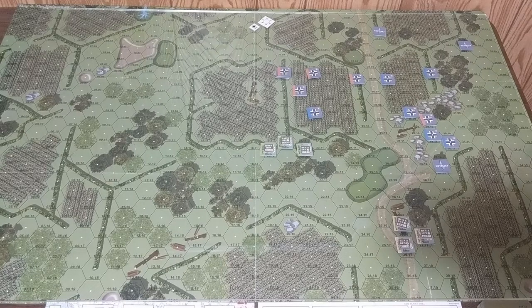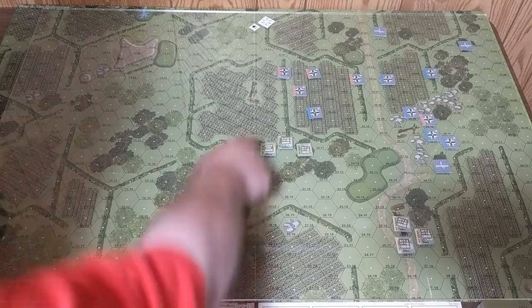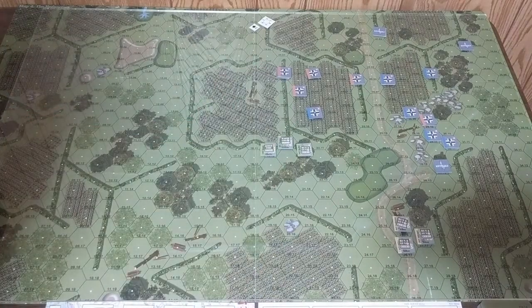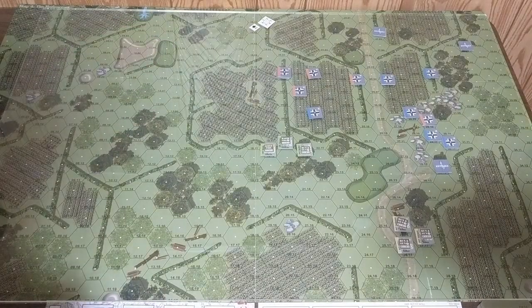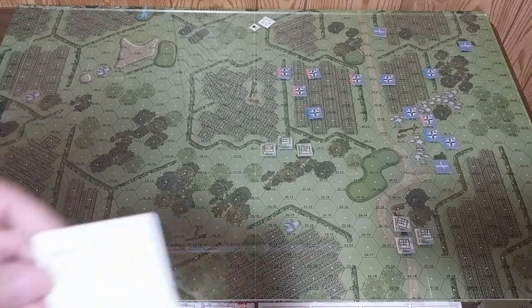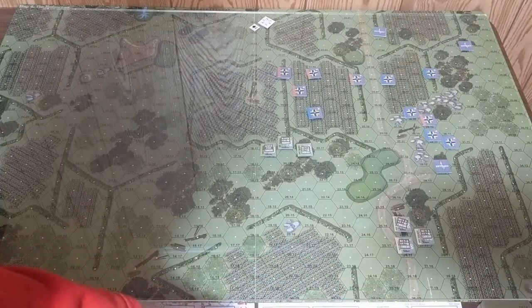That ends Step 2, the friendly order phase. Now Step 3 is the enemy card phase. We draw one card per enemy soldier on the map, and the first card drawn for each enemy team becomes that team's initiative card. Drawing for Red first, their initiative will be 59. That Red character is in normal morale and in cover in the hedge, so looking at the in-cover normal chart, he gets an aimed fire result.